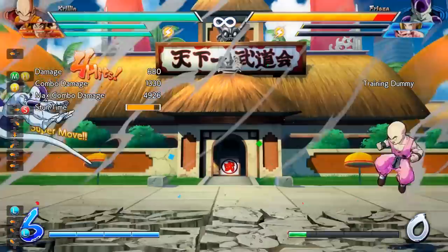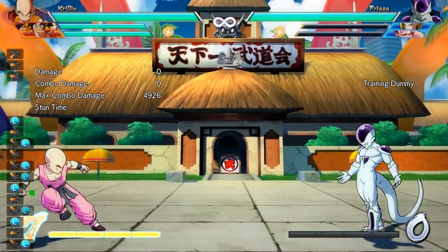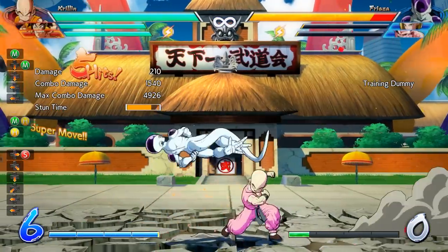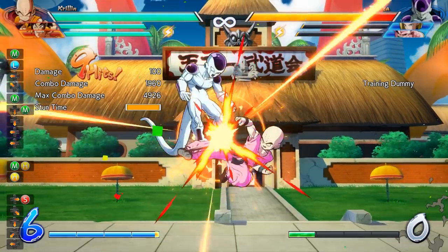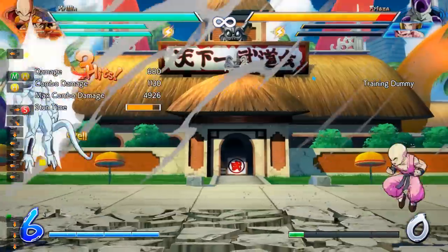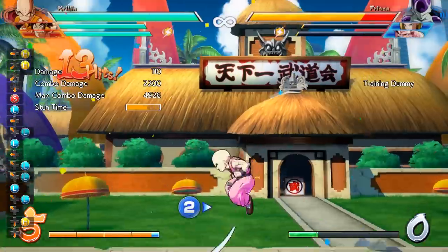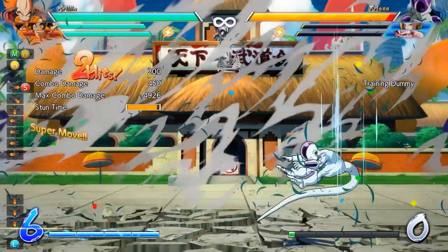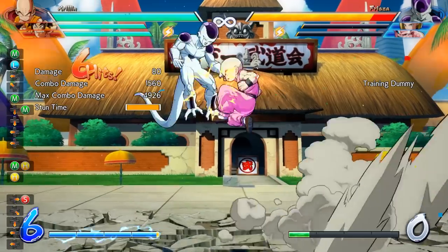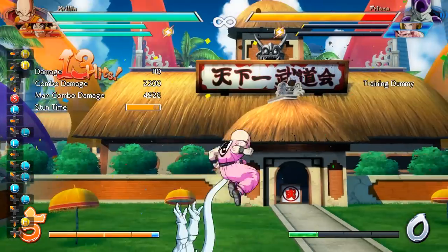Before we get to the block strings and combos, I want to talk about Krillin and how he's able to get a hard knockdown for the cost of one bar. In this example when I fire the beam and vanish behind him, I do the magic series but I'm not able to get the hard knockdown as I already used my vanish. But in this next combo, when I use my ki blast and then follow it with a heavy Afterimage Strike, I do get the hard knockdown, which means I get to continue my pressure. So remember, if you really need a hard knockdown, you can always just fire that ki blast and go into the heavy Afterimage Strike.